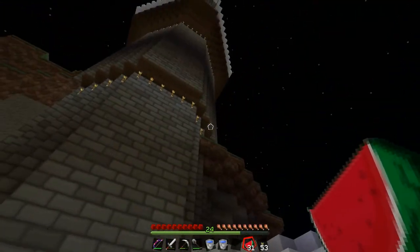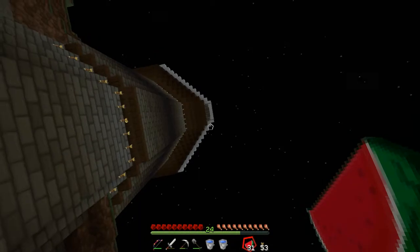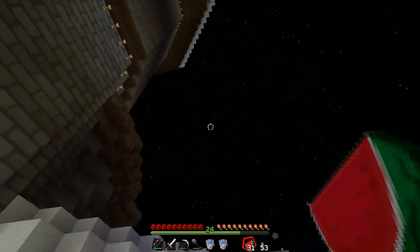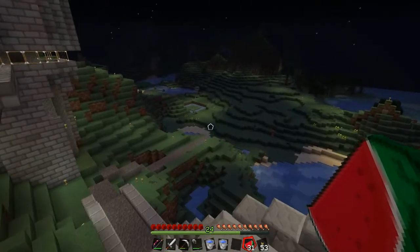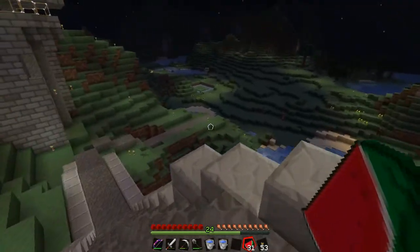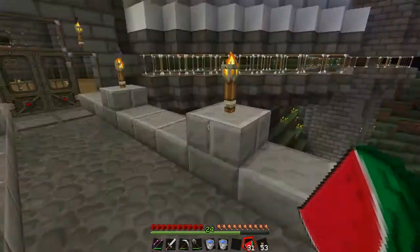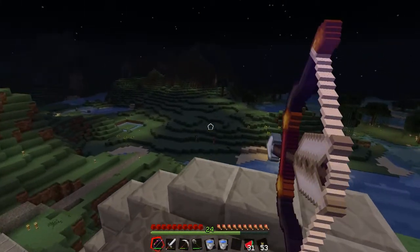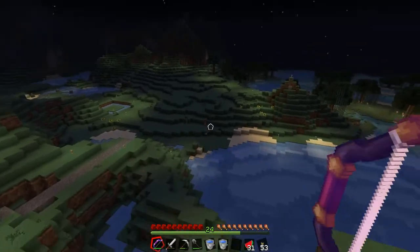The next tower I'll probably build will be a floating one off to one side, which will be a layered wheat farm. Because I thought I need some bookshelves for when I do my enchanting table, and I need some wheat to get some cows — because I need some leather to make the books with.